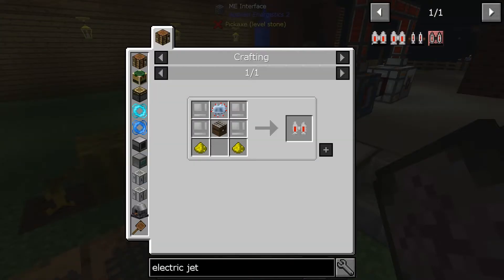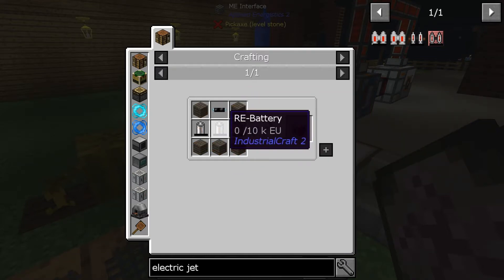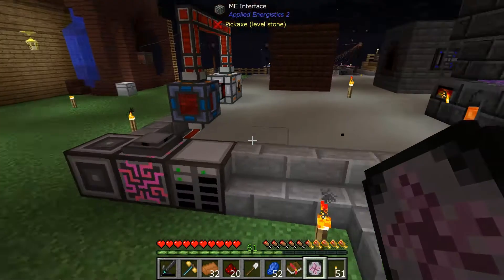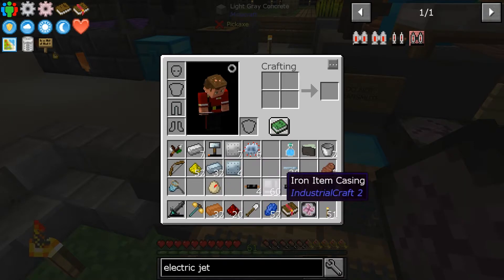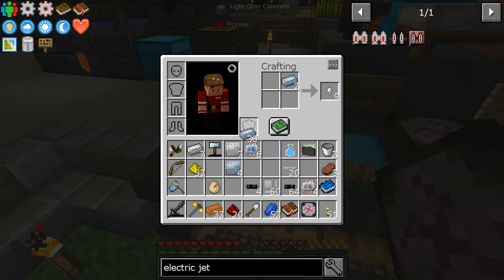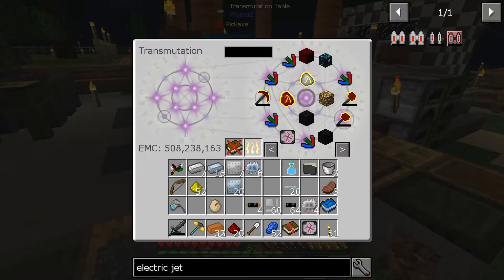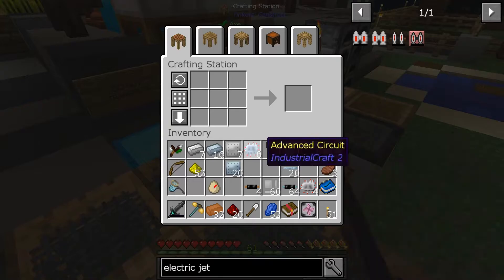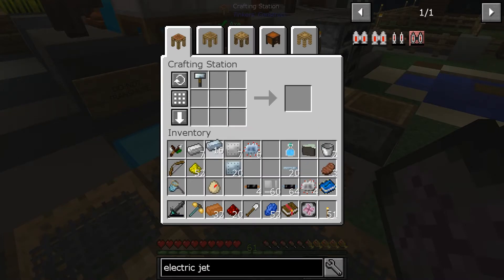Alright, what do we have next? We're going to need planks — that's easy — and an RE battery, which is made with tin item casing and redstone. Do we have any more tin left? We might need to make a whole bunch more. We need another hammer. Hammer tin ingots — boom, hammer — there's the tin plates.